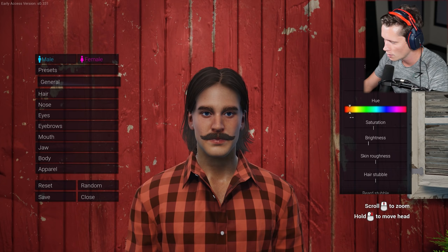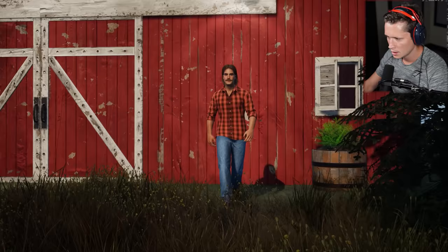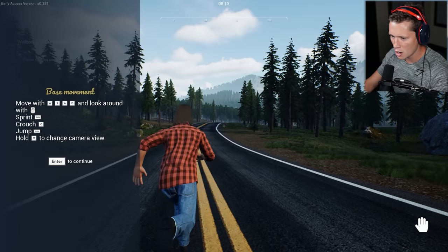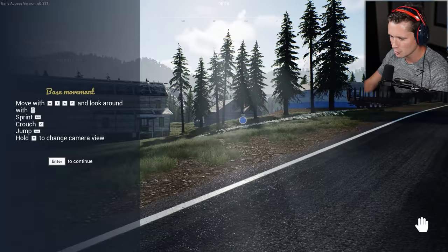I'm thinking more on the orangish side of things — some saturation. I don't want to get too tan, but we definitely want to be... The level of detail here is kind of incredible. You can adjust your hair stubble. So we've got basic movements: walk, sprint, crouch, jump. We can change our camera view shoulder to shoulder, or hold it to go into first person mode. Looks good to me.